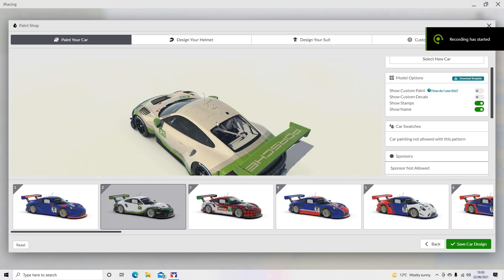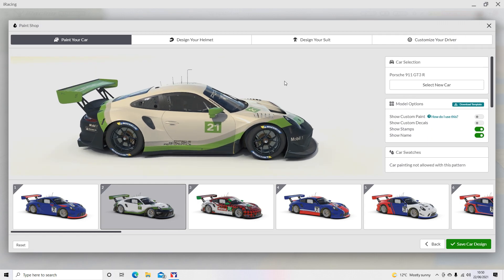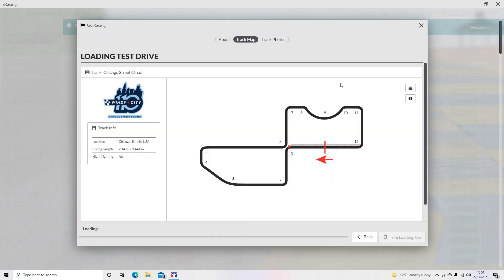Welcome to this review of the Porsche 911 GT3R – this is the car. We're going to review this and we're going to review the Chicago street circuit, which was just added as part of the Season 3 update. So that's your Porsche, very nice looking, typical Porsche with dark green channel colours. And that's the Chicago street circuit which we will be reviewing as well.